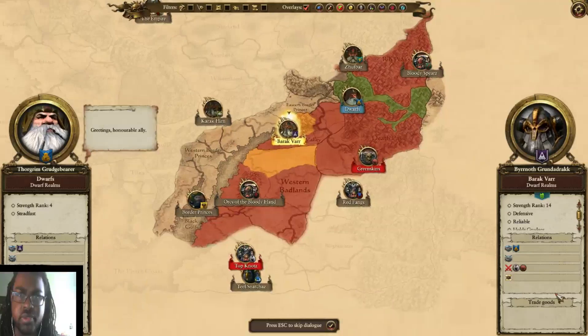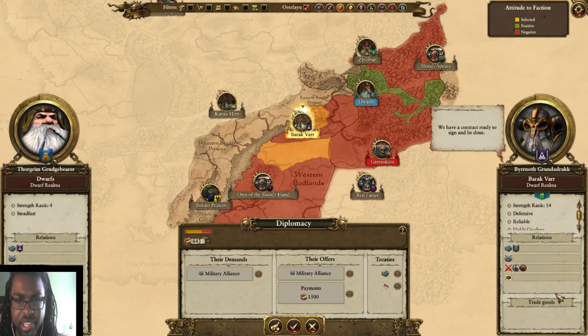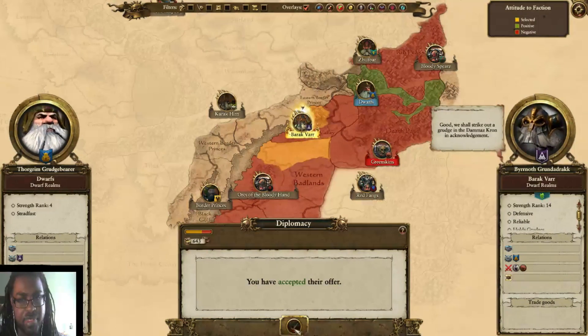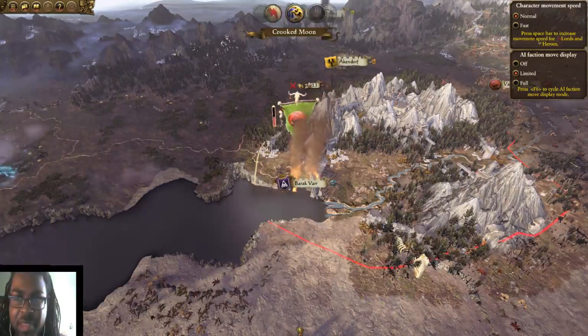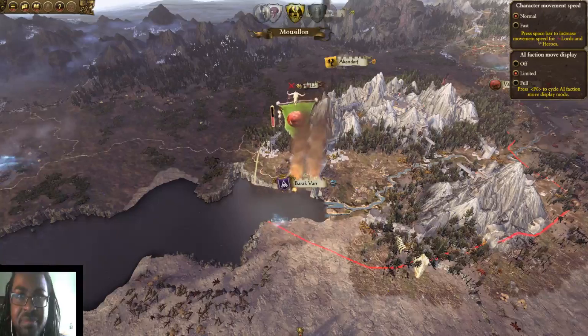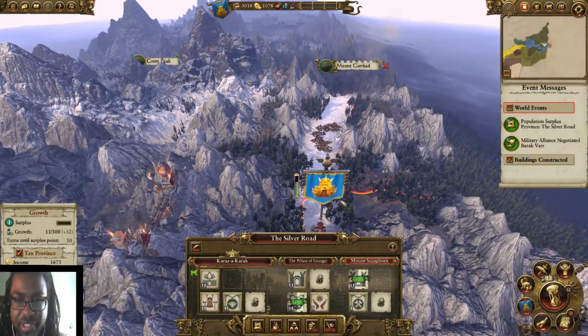Barak Var wants a Military Alliance. Sure, pass. The fun thing about Military Alliance is sometimes you can just help them out a little bit. Let's see how it works out. Honestly, it's the two of us versus the greenskins.